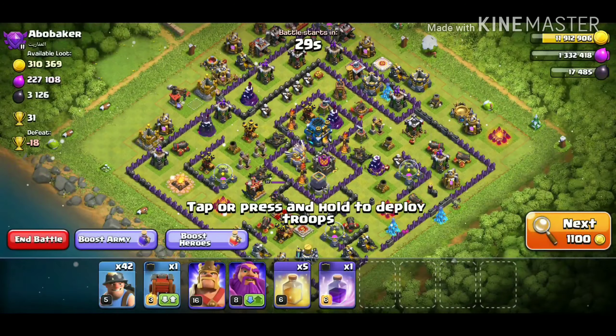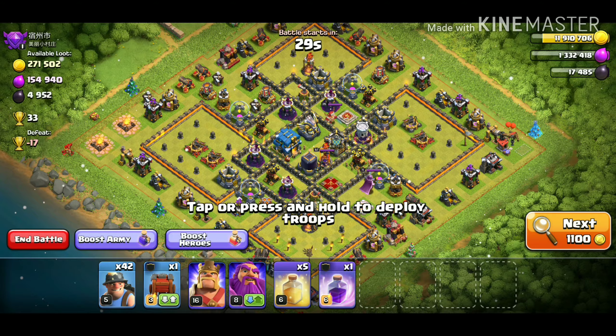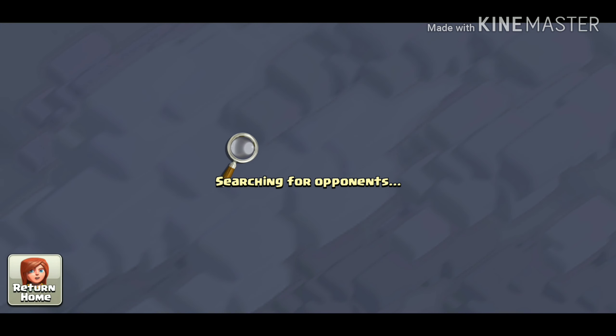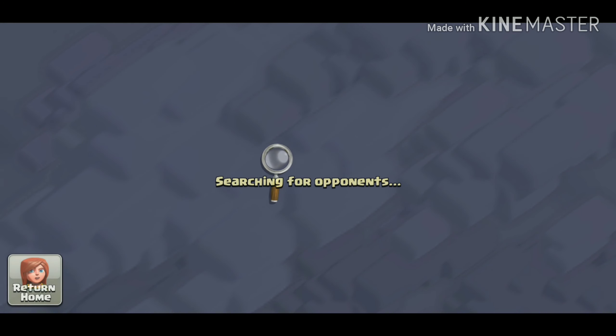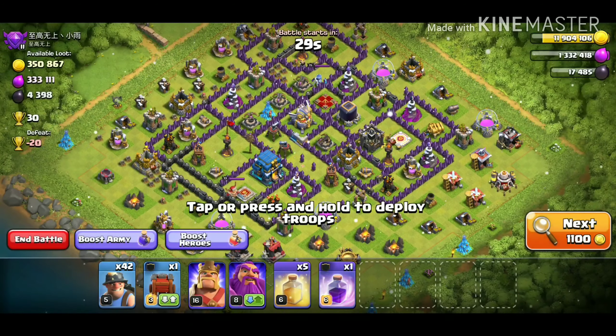We're probably going to do some walls — there are about six rows of five left to get them up to level eight. We'll also save our elixir so we can get something going in the laboratory as soon as it finishes, and probably do a couple defenses.